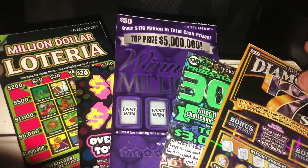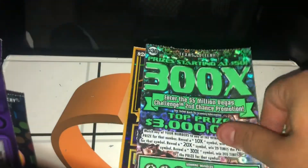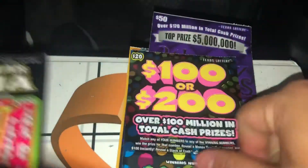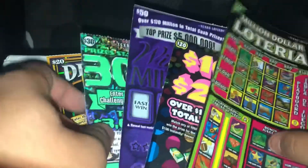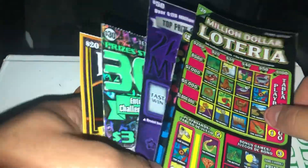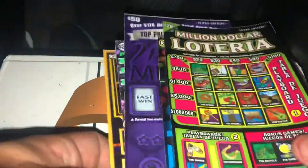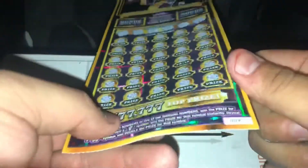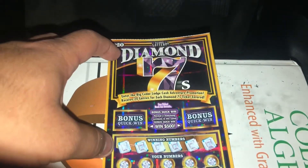What's up guys, here we're gonna have a session: 20 Diamond 7, that's $50 with a 300X, and $50 that's $120, and $20 — we're gonna have a $100, $40 session. We just picked these up at random stores stopping by. Let's see how we do. $140 total. So let's start off with the Diamond 7 — we got ticket number 9, and the odds of this is 1 in 3.36. We're gonna start off with the bonus quick win: reveal two matching, you win $500 instantly.